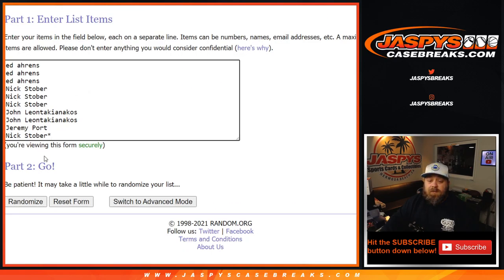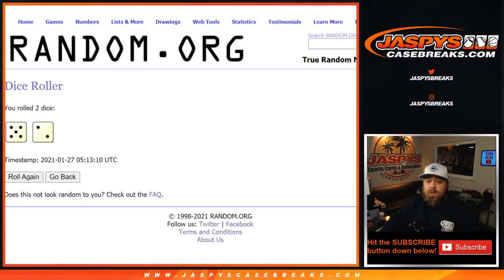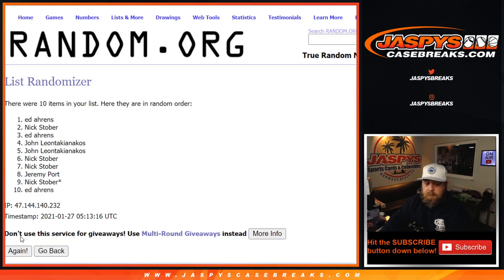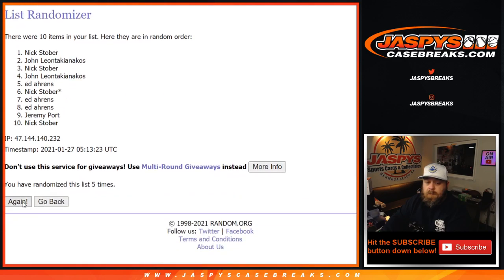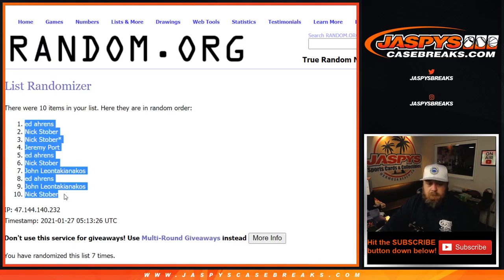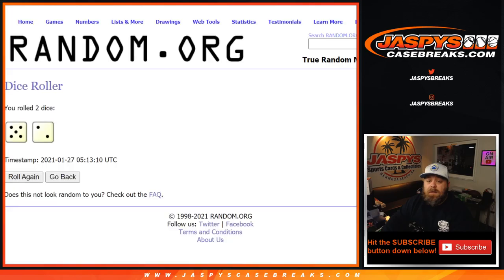Here is the customer list from Ed down to Nick, and the numbers from zero down to nine. We'll use a dice roll to randomize both lists and pair them up — five and two, seven times.